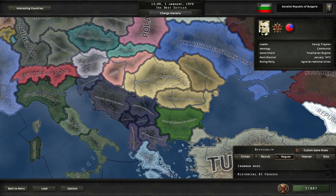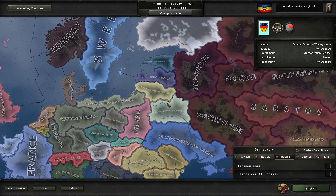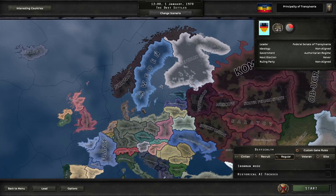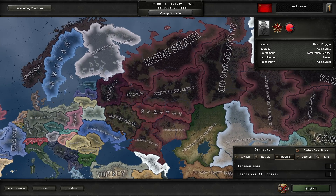Bulgaria is taking some land in the south. Romania is here, but Moldova and Transylvania both formed independently. There's a lot of stuff — Ukraine and others. The Soviet Union has pretty much completely collapsed. The only remnant doesn't even own Moscow — it's just a small region led by Alexei Kosygin. You've also got Novgorod, Moscow as a separate entity, and various others.